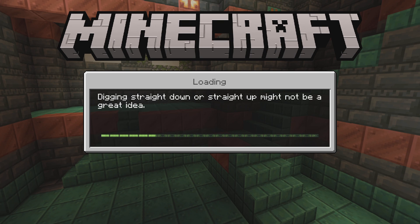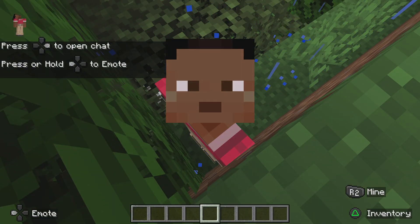Player view. Press wireless control or right button to open chat. Press or hold wireless control or left button to change mode. One of 13.